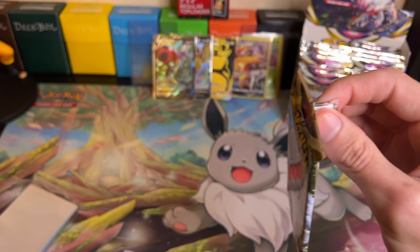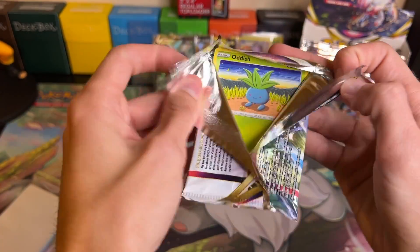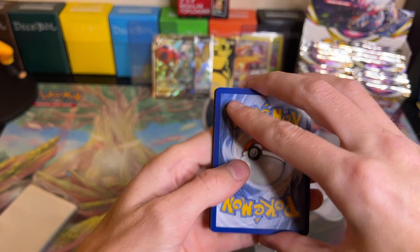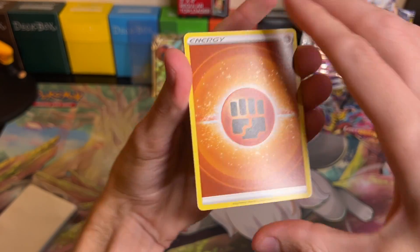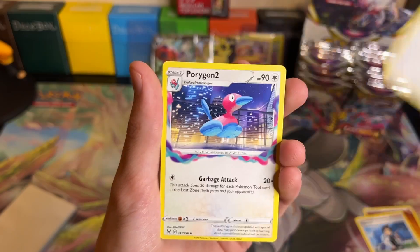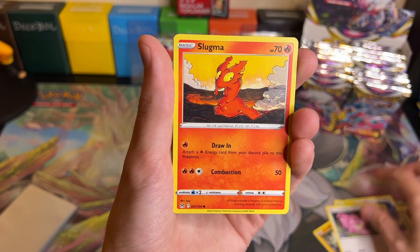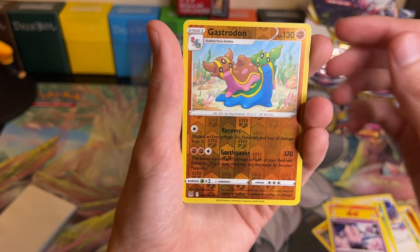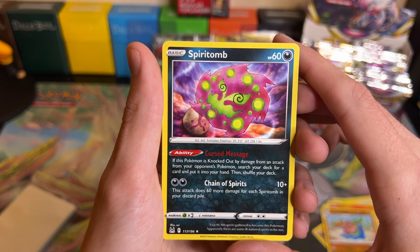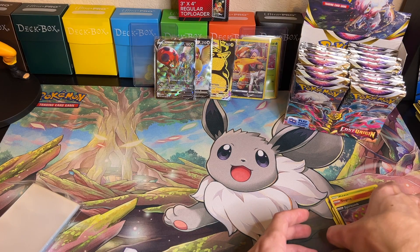Pack nine: we got Fighting Energy, Thornton, Bronzong, Porygon 2, Oddish, Growlithe, Lickitung, Slugma, Clefairy, a Reverse Holo Gastrodon, and then a Non-Holo Spiritomb. Or, as some of you may know it, the 'Spirit Bomb' - because for some reason I was thinking it was Dragon Ball Z that day in one of my previous videos.